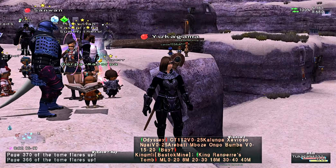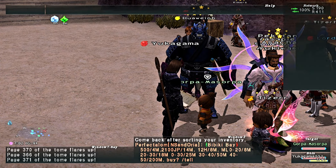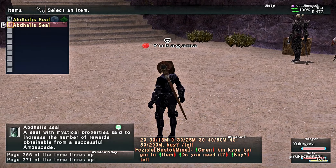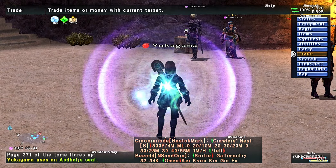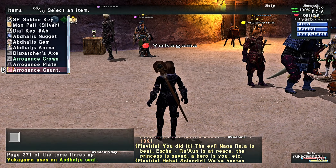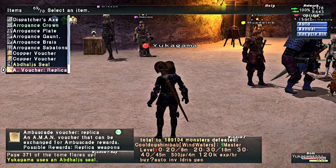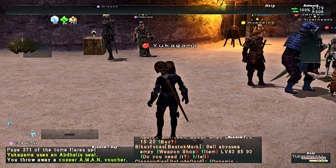There it is — Ambuscada voucher replica. This EMA voucher can be exchanged for Ambuscada. I'm not sure if this is the NPC we trade it to. My inventory is full, so I'm gonna use one of the seals. I don't care for one of these copper belts, so let's drop it.